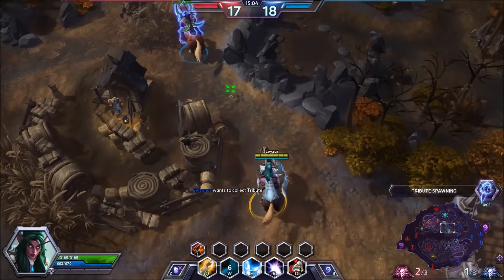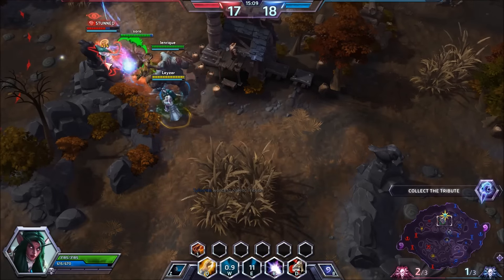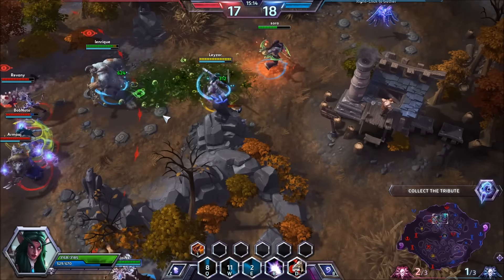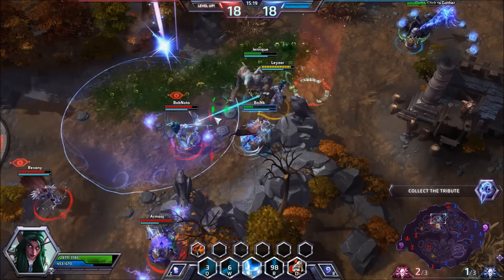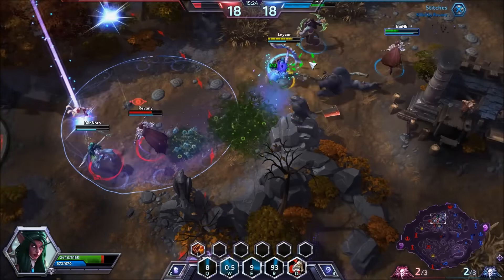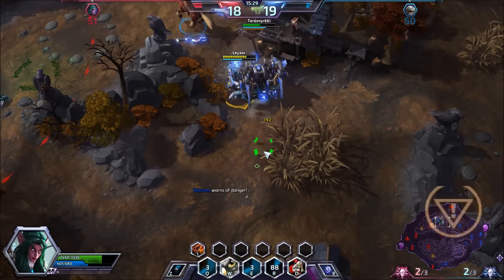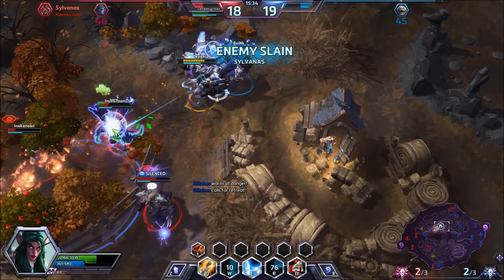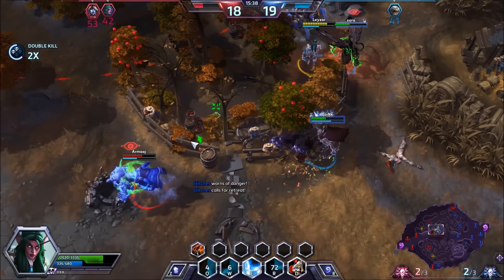If they get that tribute with the curse, they'll be on equal footing with us. Good — our Stitches came in mounted. It's hard to get those high-speed stuns — and I stunned her and she's dead. I tried to heal Stitches but I was silenced by the enemy Sylvanas. We keep going — I heal my guys. Free kills for us.